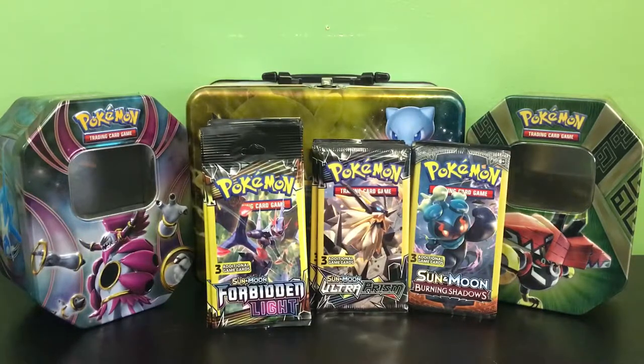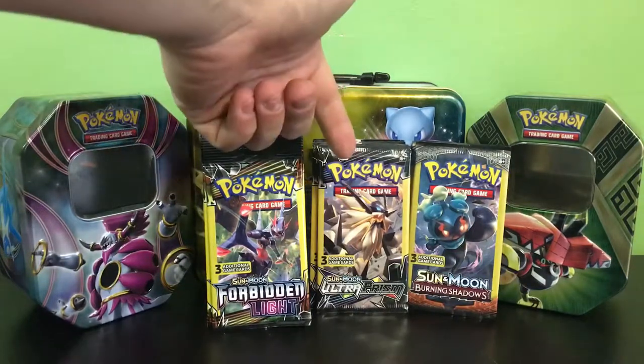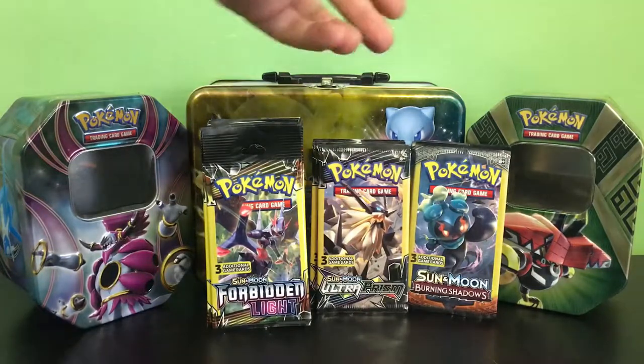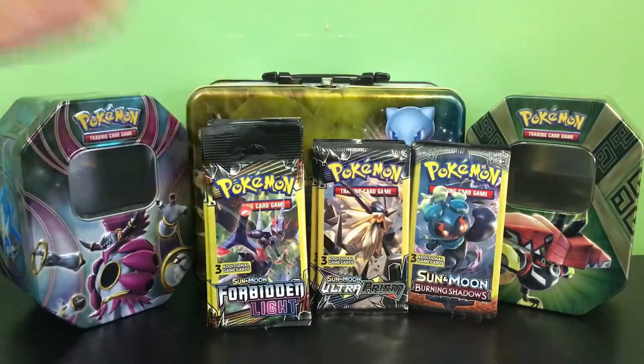What is going on guys? What I got for you today is another pack opening, but this time it's another 25 packs of Dollar Tree and Dollar General Pokémon packs. We got ourselves Forbidden Light, Ultra Prism, and Burning Shadows. I have five Burning Shadows, five Ultra Prism, and the rest are Forbidden Light, so we're gonna see what we can pull here today.